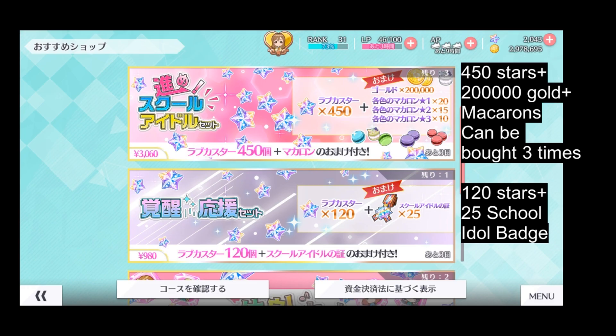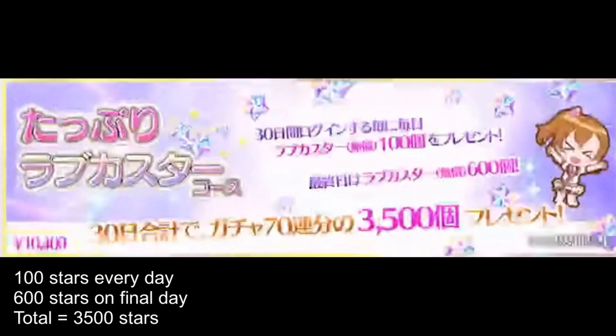The second type is the resource pack, which gives resources in addition to love card stars. If you don't want to spend too much, these packs are your best choice as they are relatively cheap. Finally, there is a monthly pack that gives 100 stars every day for 30 days, and 600 stars on the final day, for a total of 3500 stars — the highest amount of stars in the entire shop — at the same cost as the big UR pack.